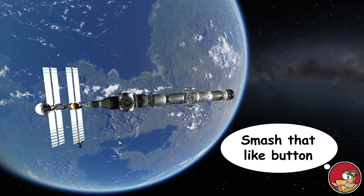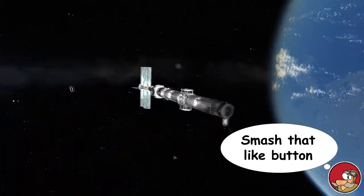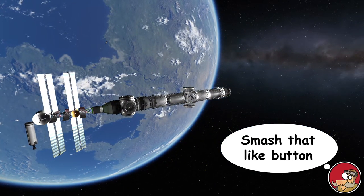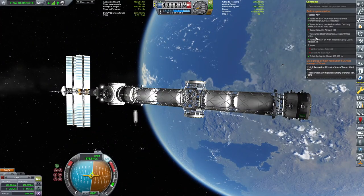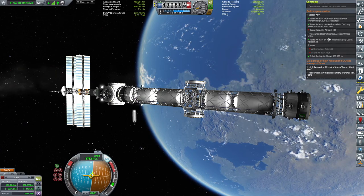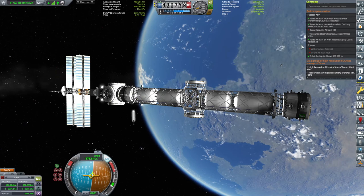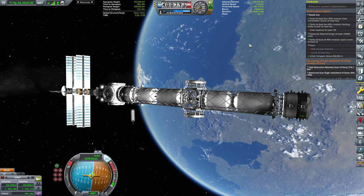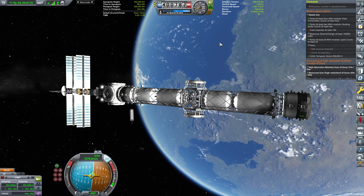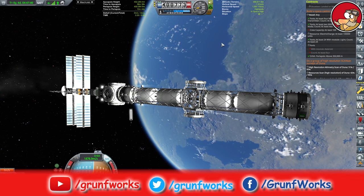Smash that like button or just gently caress it, and make sure that you stick around when I post the next video — which might even appear in the top right corner very soon. It will be a surprise video. Just to quickly recap: we're building a space casino. We have covered data transmitter, docking ports, crew capacity remains, electric charge remains, and asteroid remains — but we will be covering those in future episodes. Thank you very much for watching. This is Grunt Forks, signing off from our casino space station.